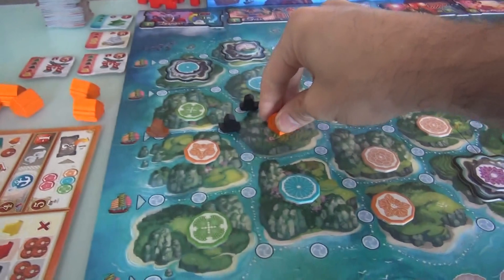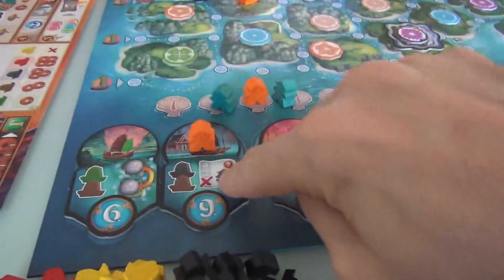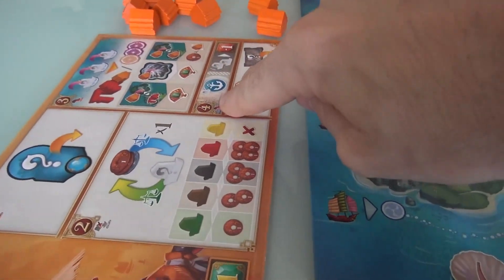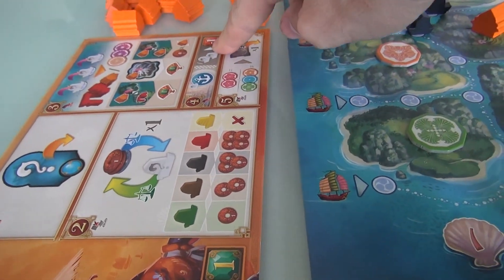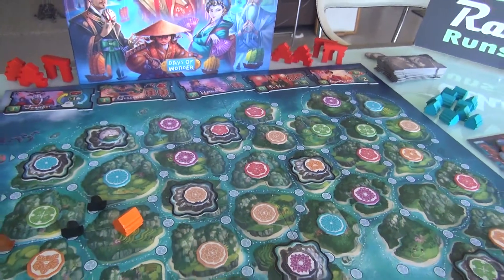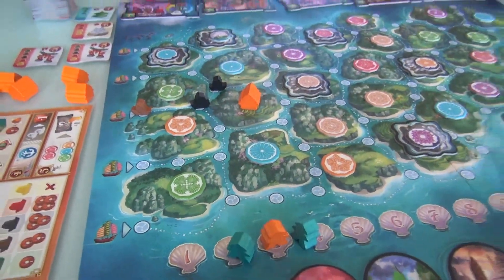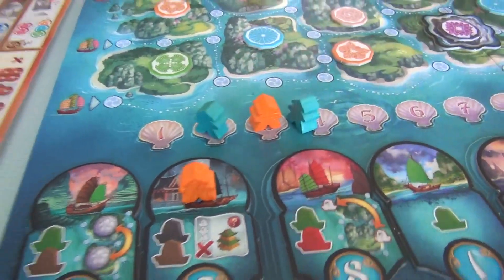You can't build in spaces until somebody clears those culture tokens out. So I built here and made one buck, but got to do it cheaply because of the special power I took. At the end of my turn, I used all three of my boats. I didn't collect culture tokens — I built something instead. That was the end of my turn; now it is Jen's turn.